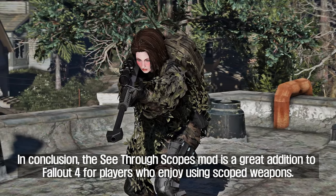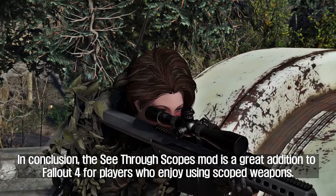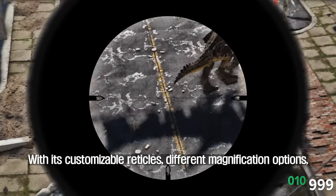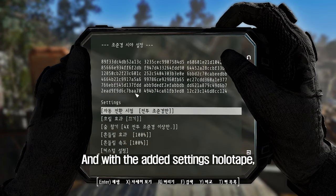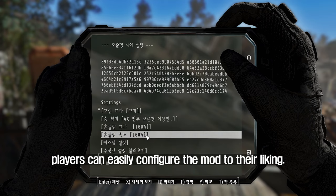In conclusion, the See-Through Scopes mod is a great addition to Fallout 4 for players who enjoy using scoped weapons. With its customizable reticles, different magnification options, and the Hold Breath feature, it provides a more immersive and enjoyable experience when using scopes. And with the added settings holotape, players can easily configure the mod to their liking.